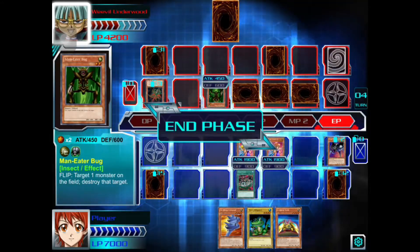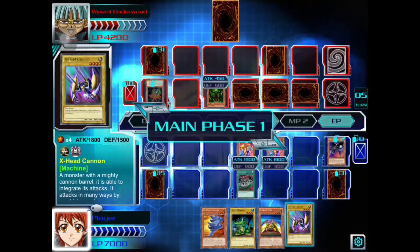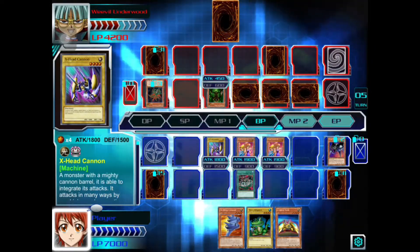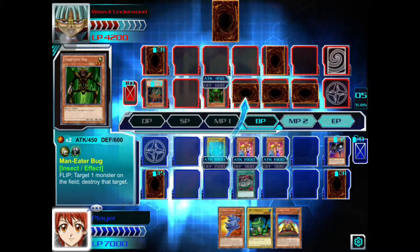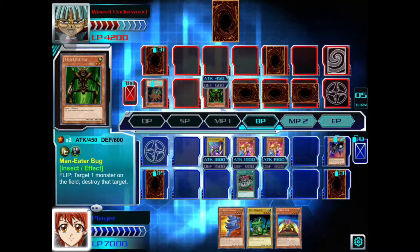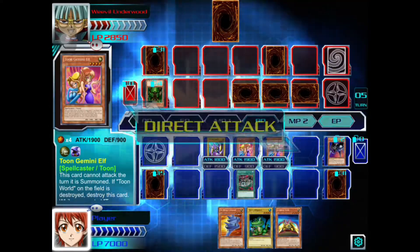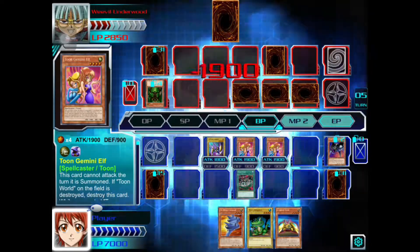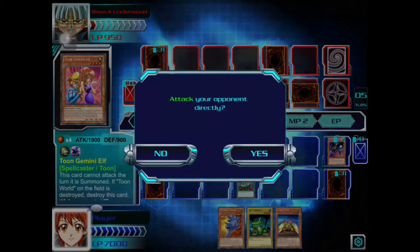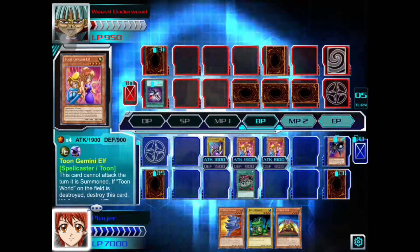Another card set. I summon X-Head Cannon and enter my battle phase. I attack Man-Eater Bug with X-Head Cannon, then attack directly with Toon Gemini Elf. Toon Gemini Elf's effect triggers again — and I win.